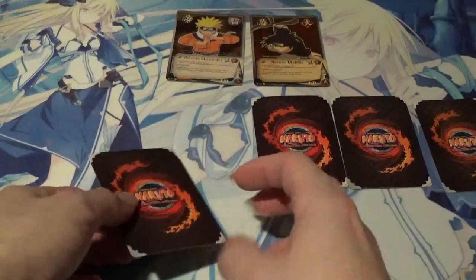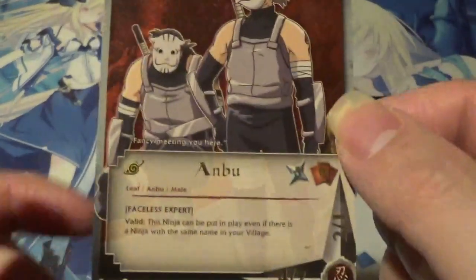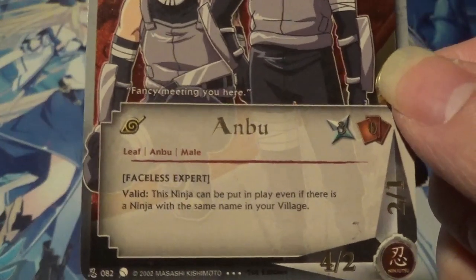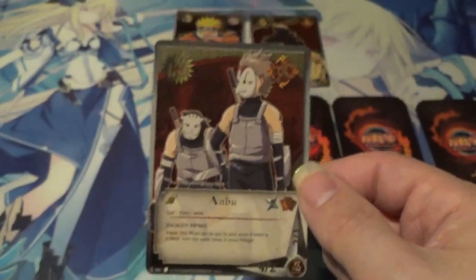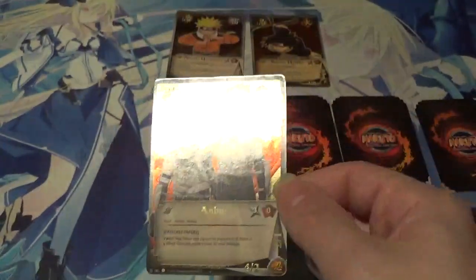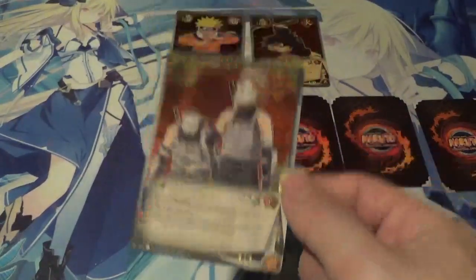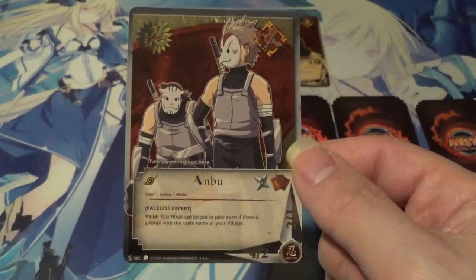Up next we have Anbu from Coils of the Snake, super rare. This is fire, turn 5, 0 hand cost — which is pretty good for a turn 5, most turn 5s have a hand cost. 4-2 healthy, 2-1 injured. Faceless Expert — Valid: this ninja can be put in play even if there is a ninja with the same name in your village. This kind of broke the one named ninja per village rule, which was broken multiple times after this card, but this was really the first card to do it. You could have up to 3 Anbu in the same village because it's not a specific ninja — it's a type, a ranking of ninja almost. Think of it as the Secret Service of the Hokage.